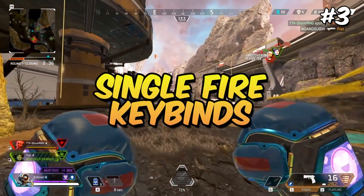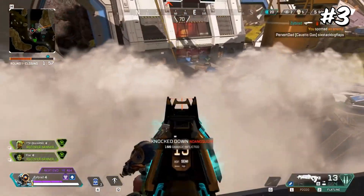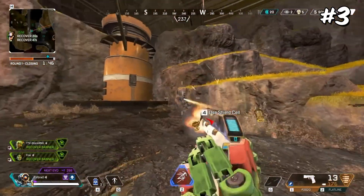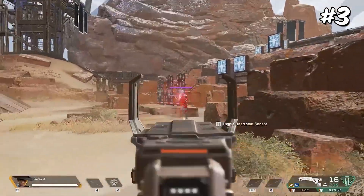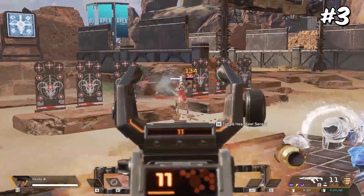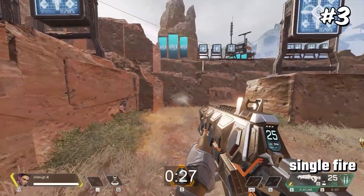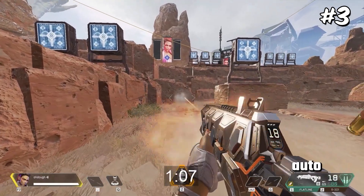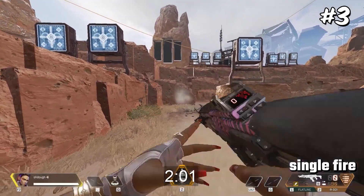Number 3: Single Fire Key Binds. Around the release of Season 10, players realized you could bind your fire button to your scroll wheel, allowing you to scroll up and down to make single fire shoot faster than full auto. Although most players used the Hemlock, the R301 and P2020 were valid second choices. Some players did side-by-side comparisons to see which actually killed faster, and putting it next to a timer showed it was actually slower than full auto.